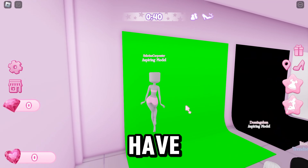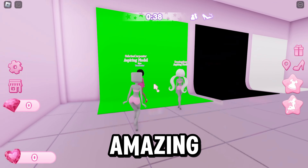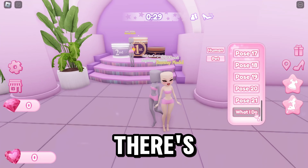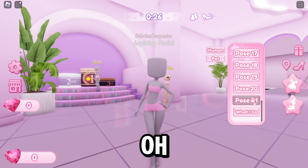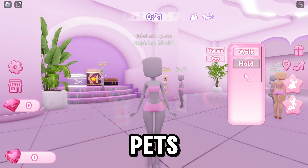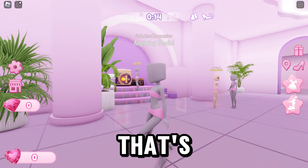We have a green screen, which is amazing, and we also have photo mode. Here are the poses. Oh wait, there's no post donate? Nice. You can hold a pet now — you can have pets! That's cool.